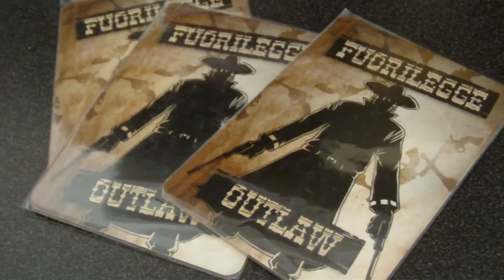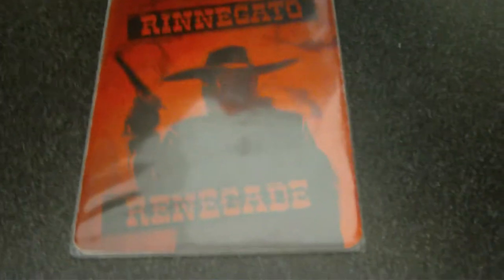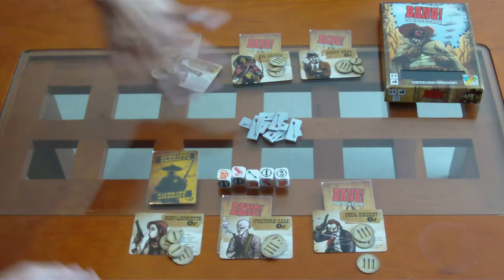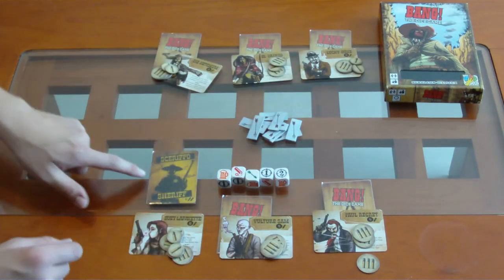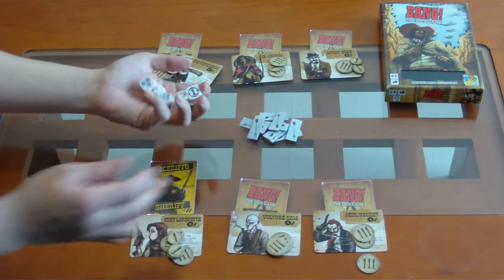Los outlaws ganan si matan al sheriff. Y el renegado gana si mata a todos — si es el último hombre en sobrevivir. Todas las identidades quedan secretas excepto la del sheriff, y él es el que va a empezar.